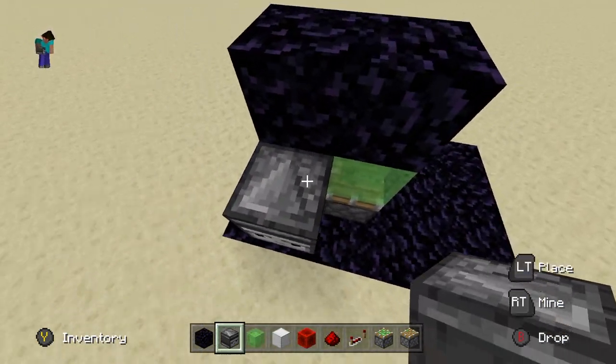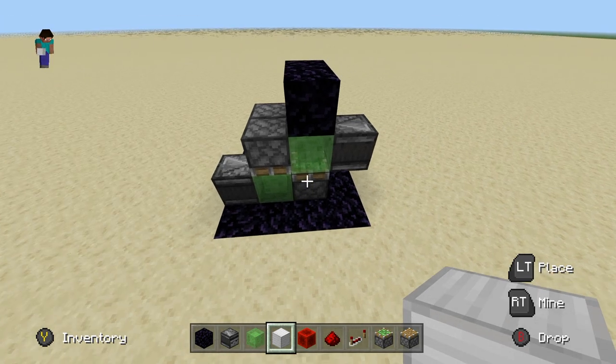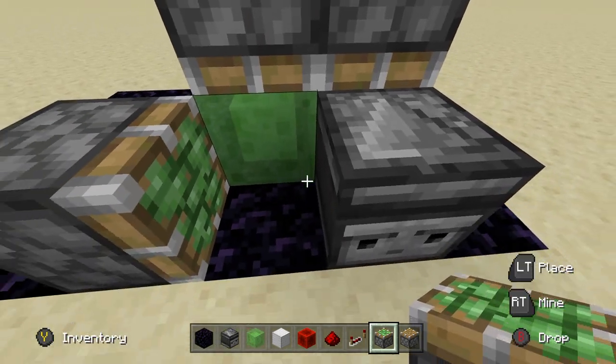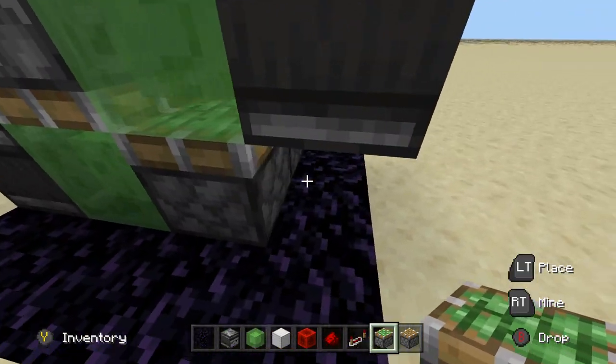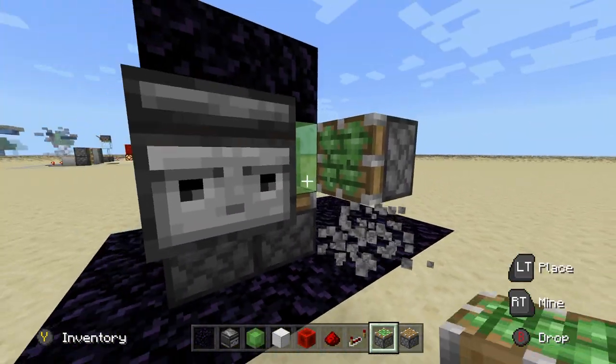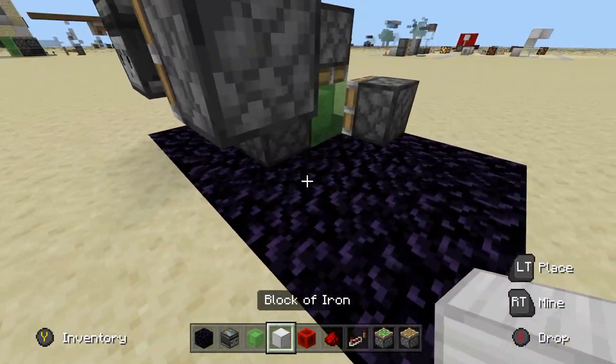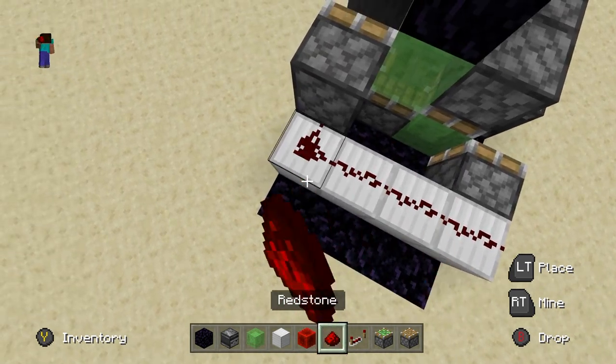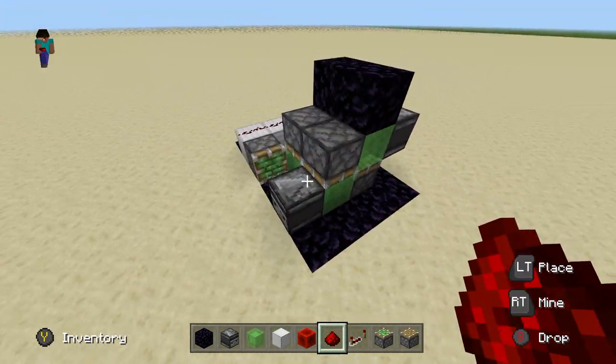You should now have the observers both on the same side — the front of it, right where I put them. Come around to the back and place sticky pistons right here one block away so they can grab these observers, one right there and one across right there as well. Then come behind these sticky pistons and link them up with blocks, place some redstone down, and there you go — you literally already have the entire flying machine done.